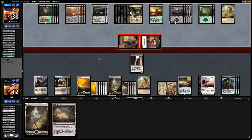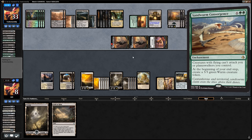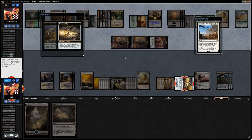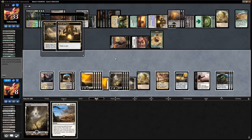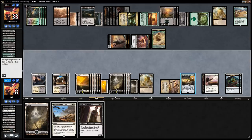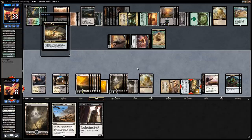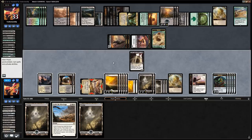We draw with Treasure Cove and find Dusk Legion Zealots. We should have scryed first before drawing since we'd really like to find an answer to the Convergence. We bottom the bad card, play the Zealots, and say go with Settle the Wreckage as backup. The opponent is almost out of cards so it's possible they end up decking. A second Sand Worm Convergence hits the field. We draw and find Cast Out — perfect. We draw another card and find Thaumatic Compass, which is pretty good.